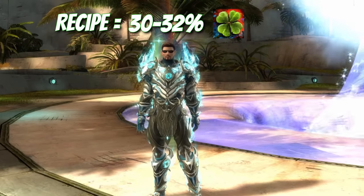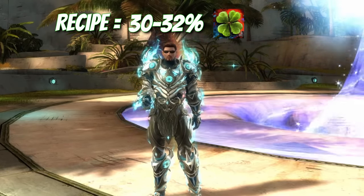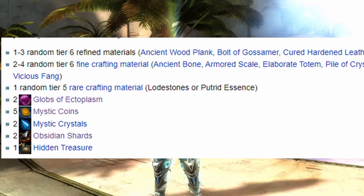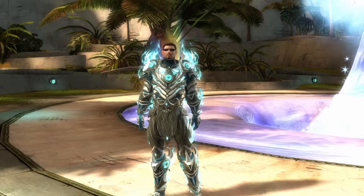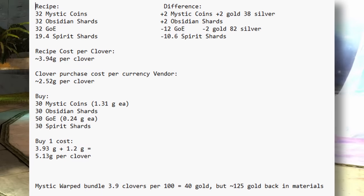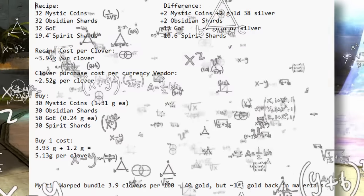On the upside, if either recipe fails to yield Mystic Clovers, it still gives you some decent crafting materials as shown in this table. I did some quick math to compare the relative average cost of each method — prices can vary due to trading post fluctuations, but this serves as a good reference.